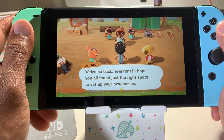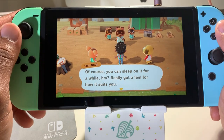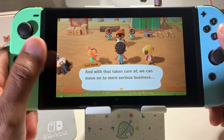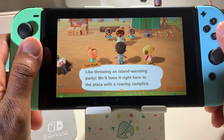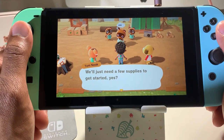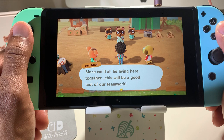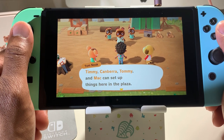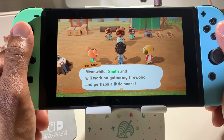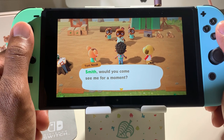'Welcome back everyone, I hope you all found the right spots to set up your new homes. You can sleep on it for a while, really get a feel for how it suits you. With that taken care of, we'll move on to some more serious business — like throwing an island warming party right here at the plaza with a roaring campfire. We'll just need a few supplies. Since we'll all be living here together, this will be a good test of our teamwork.' Smith and Tom Nook will gather firewood and a snack.